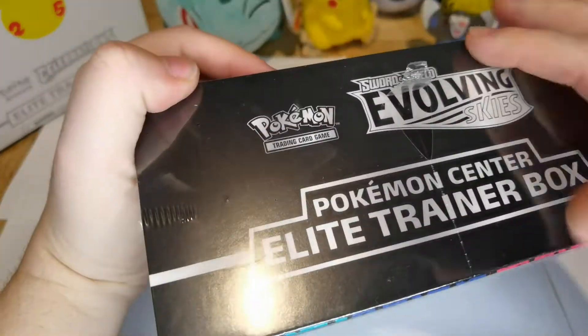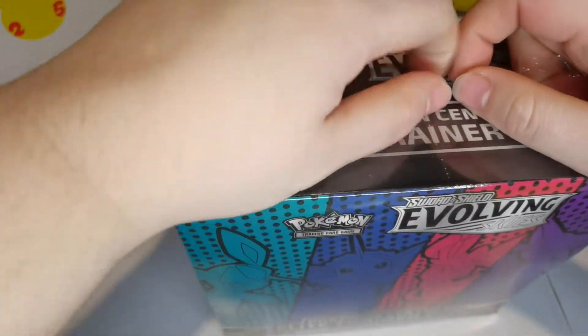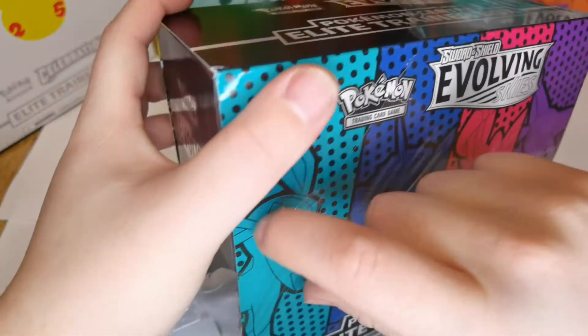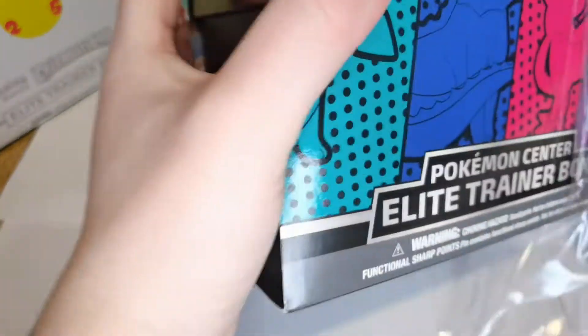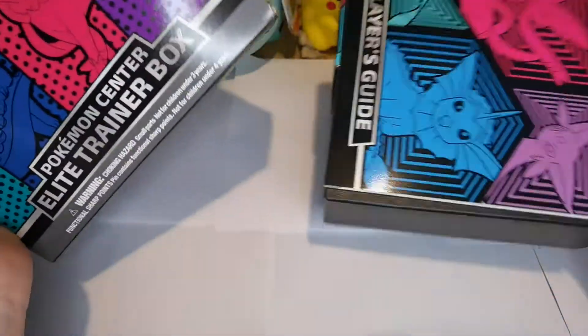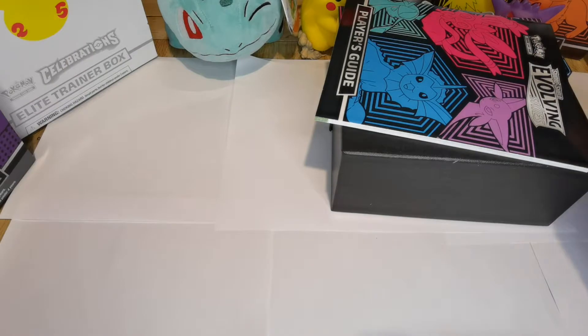Oh my God, I struggle — there we go, that one little tin at the top came in handy. So yeah, I somehow misplaced my Eevee mat. I put it in to have a wash, and then I think my husband put it out to dry, and it just disappears, you know what they're like. So there's the box, I'm going to leave that there.